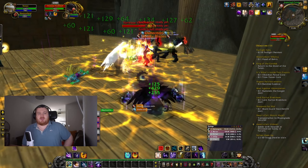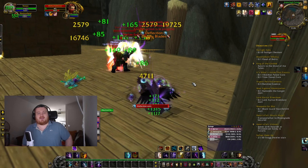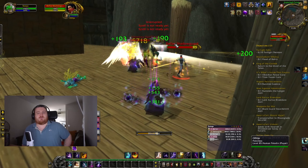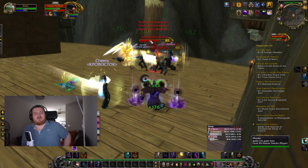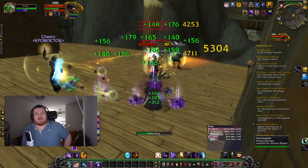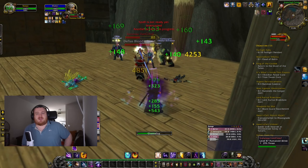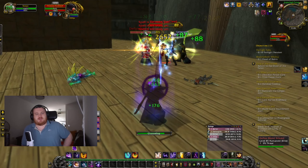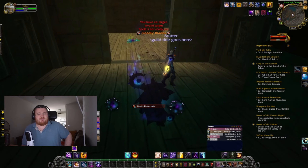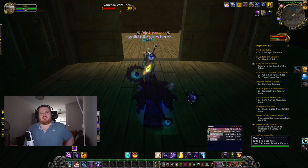Shadow Priest actually gains a cooldown in Cataclysm through the Discipline talent tree — Dark Archangel, or 'wings' as it's normally called. Mind Flay stacks up a buff called Dark Evangelism, increasing periodic damage by 2% per stack up to five stacks. Archangel can then be used on a one-minute-thirty cooldown to consume the buffs and increase the damage of Mind Blast, Mind Flay, Shadow Word: Death, and Mind Spike by 4% per stack, while also granting a large amount of mana back. You still have Shadow Fiend, but it feels as awful as ever — it snapshots with spell power buffs and should be used before Bloodlust, but it won't massively influence your rotation.